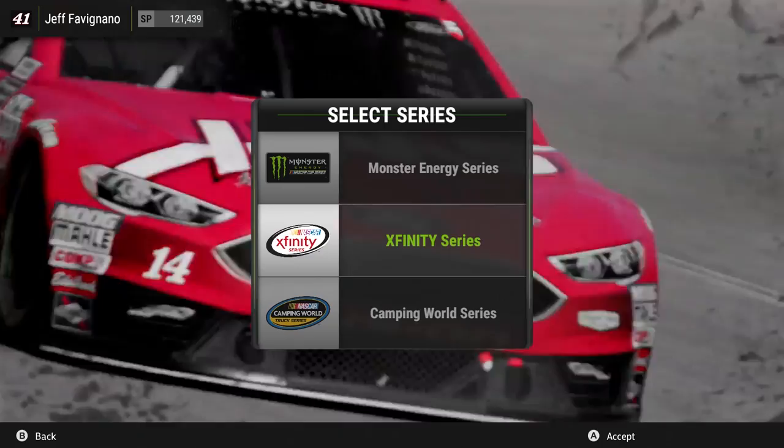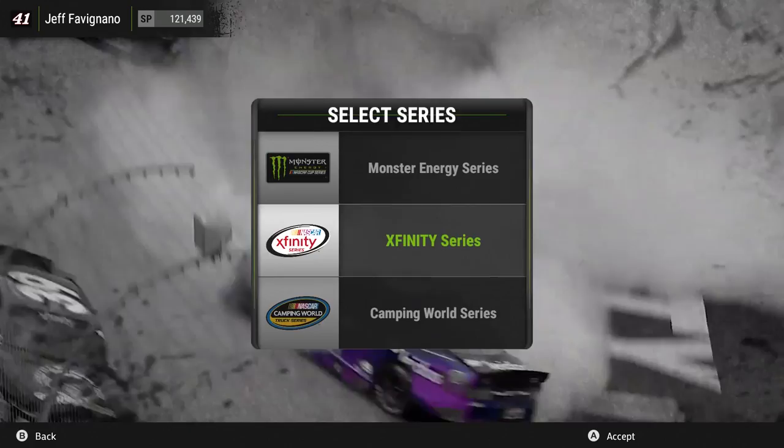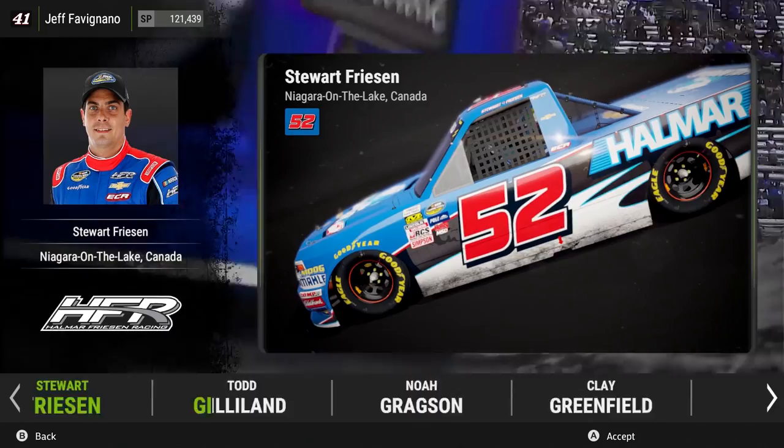As you can see, we got the Ford Fusion, the Chevy SS, and the Toyota Camry. If we go over to the Xfinity Series, you've got the Camry, the Camaro, and the Ford Mustang. In the Camping World Series, we have the Toyota Tundra, the Chevy Silverado, and even the Ford F-150.